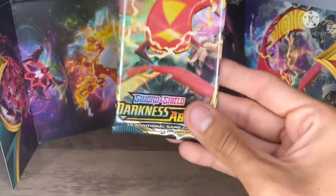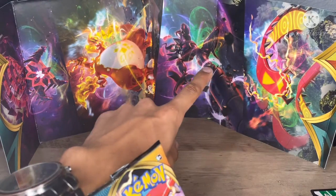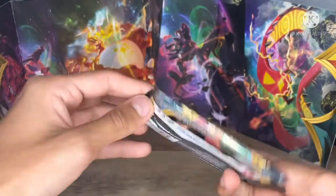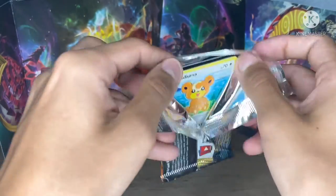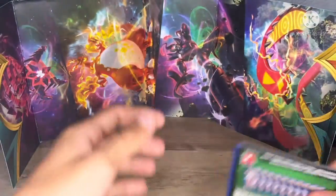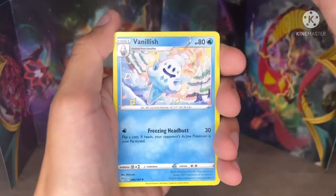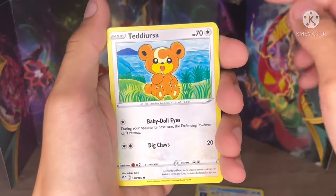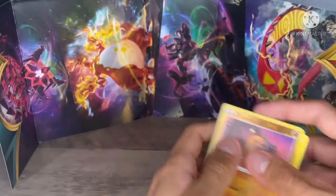Our final package, guys. I hope we get a VMAX Charizard — either this one or this one, I don't know which of the two. We got our chance now. Let's go for it. Fighting Energy, Pyukumuku, Vanillish, Klang, Ferrothorn, Rookidee, Torchic, Trapinch, Jigglypuff, a Holo Diglett. And — never mind, it's just a Hippowdon. Not bad at all.